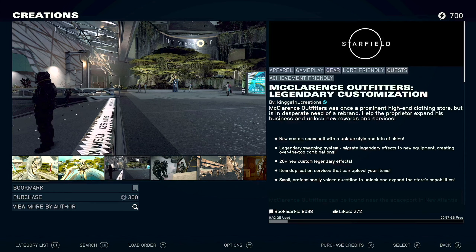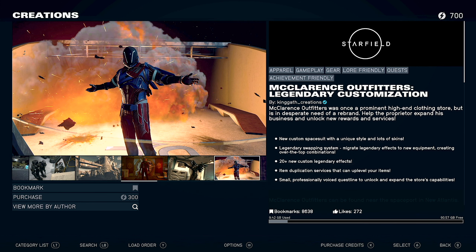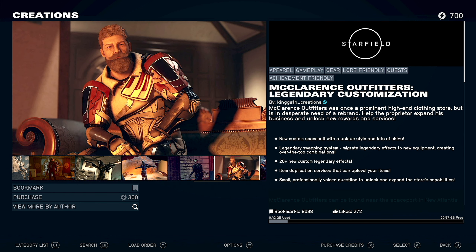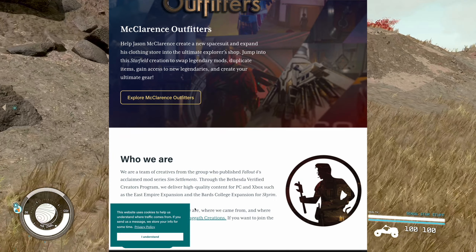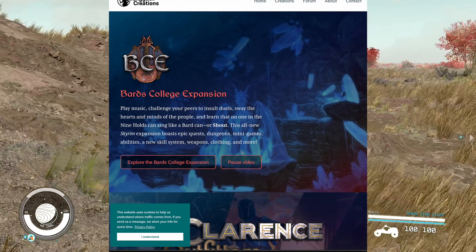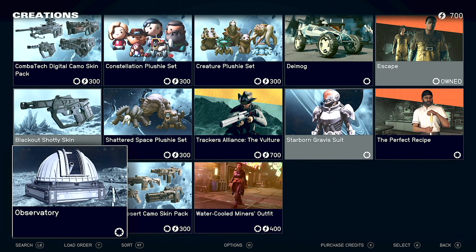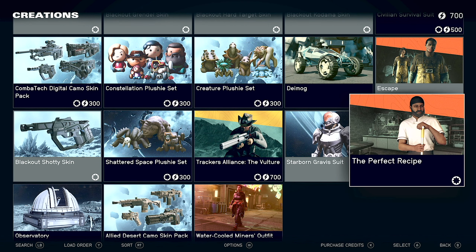So one of the first mods to become achievement friendly that is not by Bethesda was McLaren's Outfitters by Kingeth Creations. I plan to check that one out soon, but that team also recently did the Bards College expansion for Skyrim as well as Sim Settlements for Fallout 4. The Bethesda creations were also achievement friendly — stuff like the weapon skins and then the couple of free mods that they also released today.